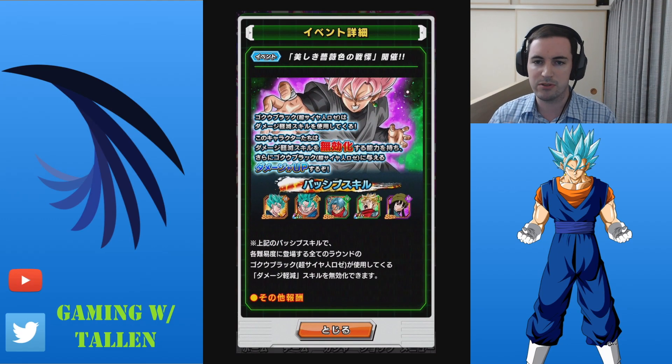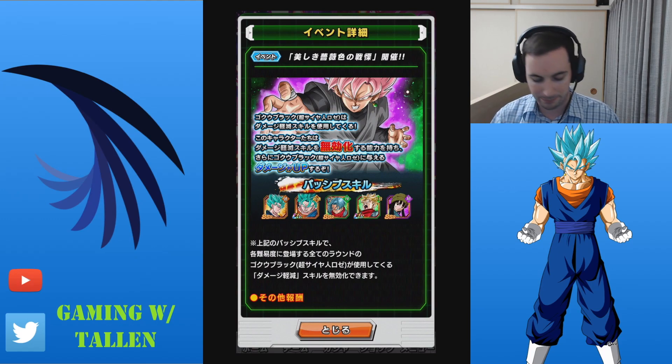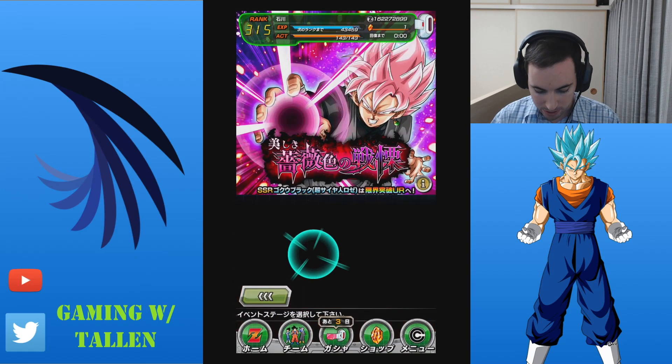Just like with Super Saiyan Blue Vegito, it's the opposite now. You gotta take these cards right here and you will basically do more damage to him. Like I said though, you can basically take anyone you want and still hurt him and you'll be just fine. Not much going into it.